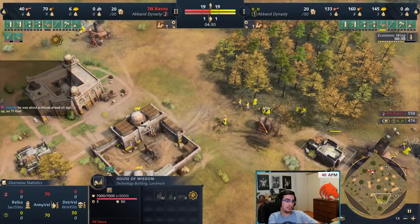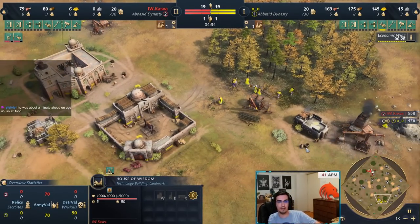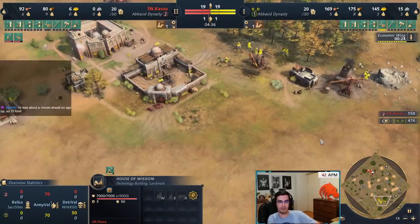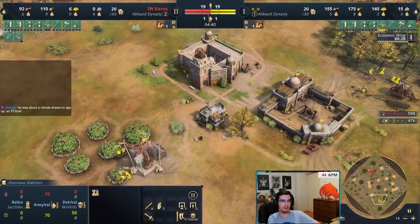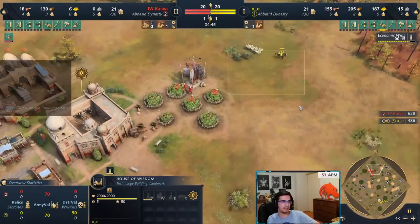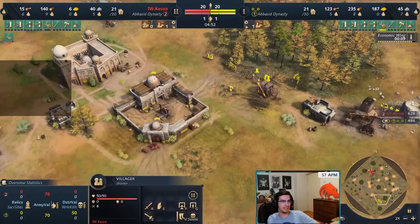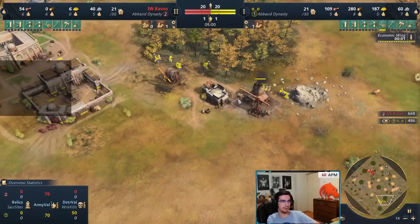If this was French or Rus making knights, I would just make a barracks now and get a couple of spearmen out — that's why we have 5 on food, because in case we need to make spearmen, you can. This game, even though I saw the stables, I decided to just not make a barracks because I had an easy wall here. Economic wing finishes and we're getting fresh foodstuffs.